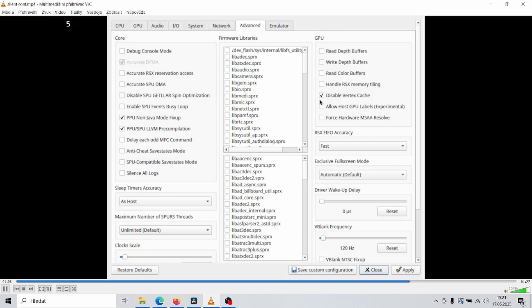If you want more than 30 fps in the game, set V-blank frequency to 120Hz. Click apply and that's it.